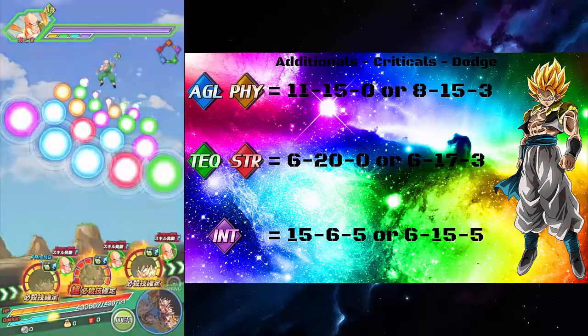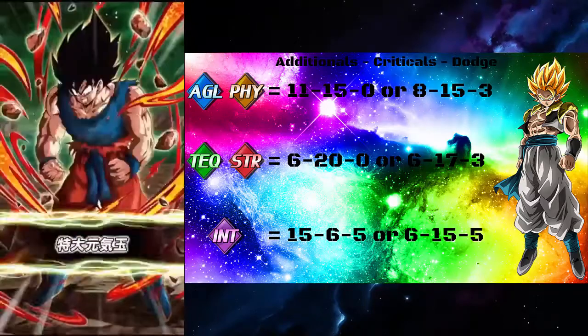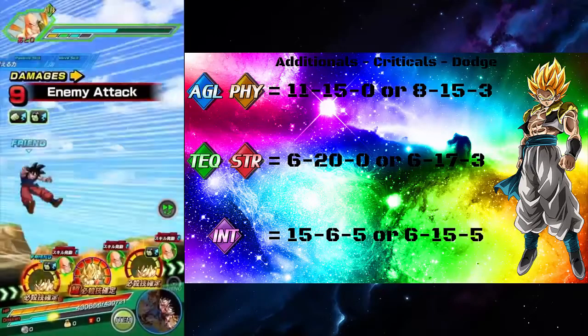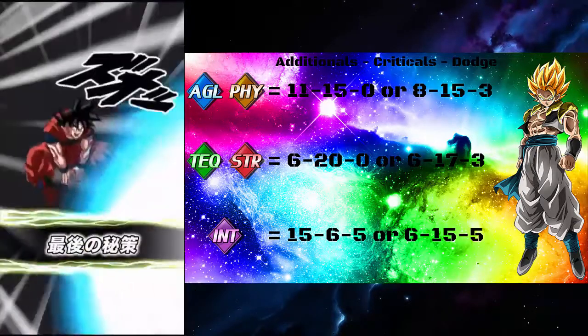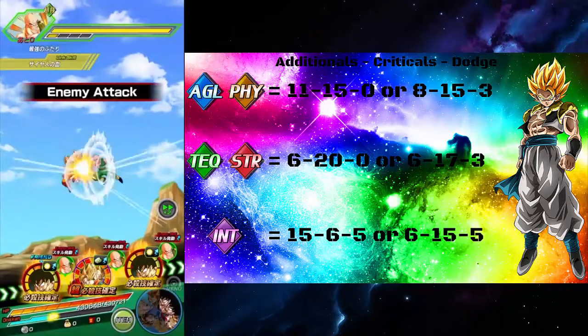Now for intelligence units it can go either way depending on how they work. You would either give them 15 additionals, 6 crit, and 5 dodge — or 6 additional, 15 crit, and 5 dodge. Now are there exceptions to these rules? Yes, absolutely — there are many of them which we are about to get into right now.